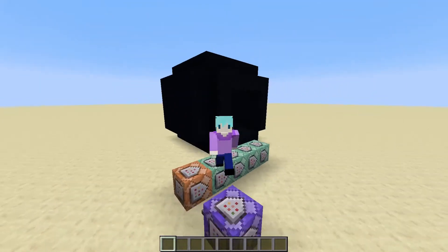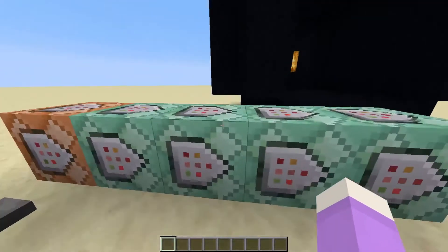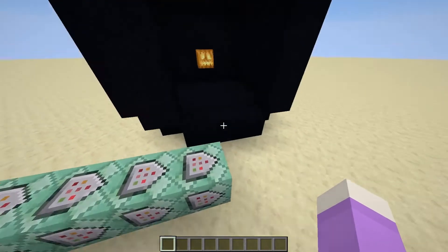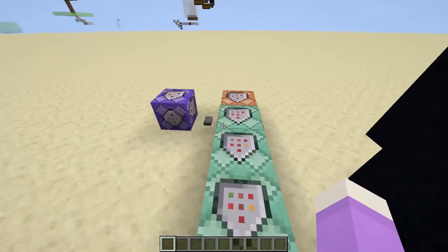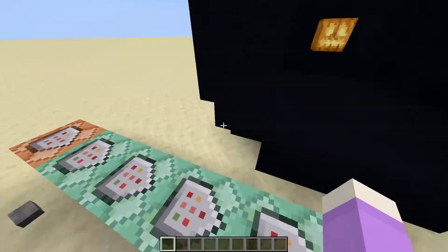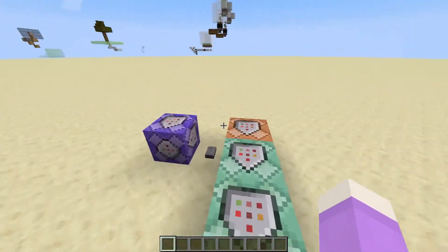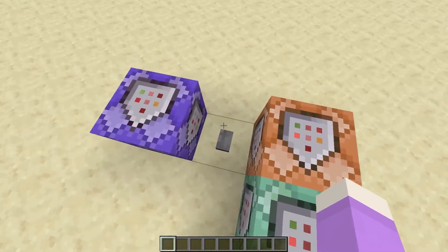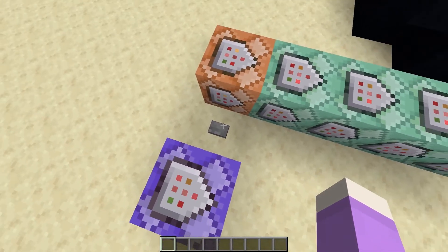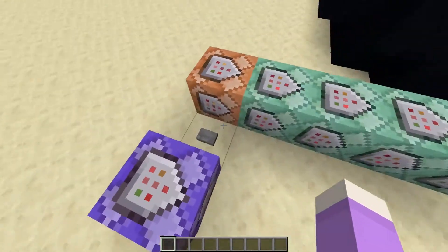Welcome back to another video. Today it's another suggestion from the comments - someone wants us to make a jump scare. A jump scare in Minecraft is a lot harder than you think unless you can think of some creative ideas. This one requires some command blocks and doesn't need any user input, so you can just put it and let it run.